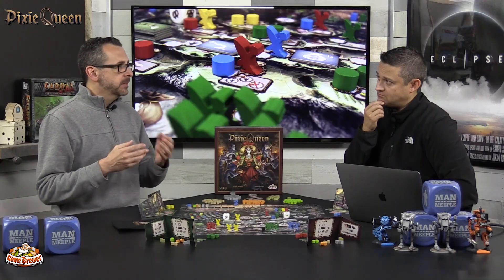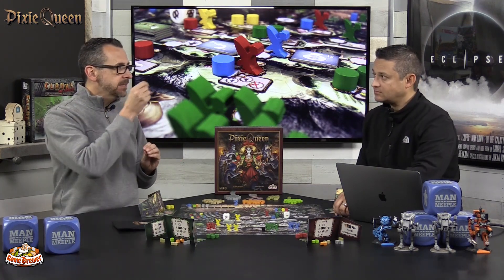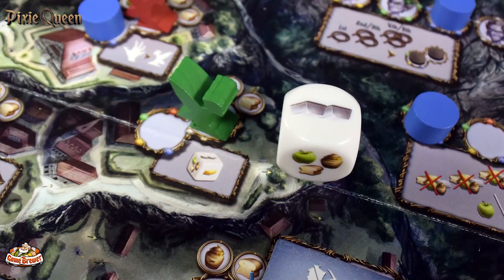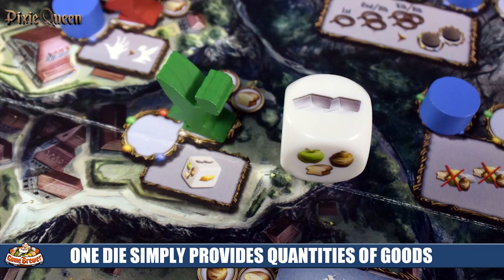The randomness in this game is very limited, like any good game, but there's just a taste of it to keep things fun. When you flip the tile to discover what the queen wants, that's fun randomness — there are three of each basic resource and you're only using seven of them across the game so you never know exactly what's coming. There are also dice tied to certain worker placement spots where you roll and take those resources.